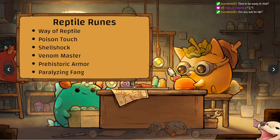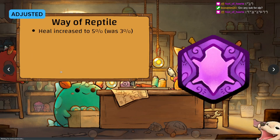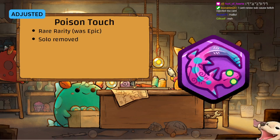Reptile runes — Way of Reptile, Poison Touch, Shell Shock, Venom Master, Prehistoric, and Paralyzing Fang. Way of Reptile heal increased to 5 percent instead of 3 — probably not a compelling enough reason to use this over anything else.